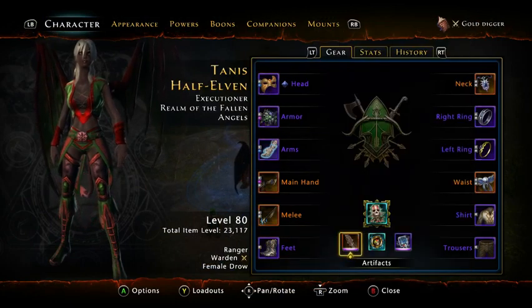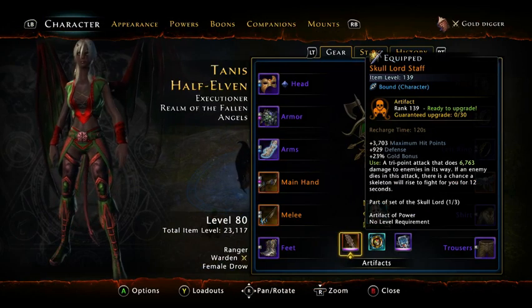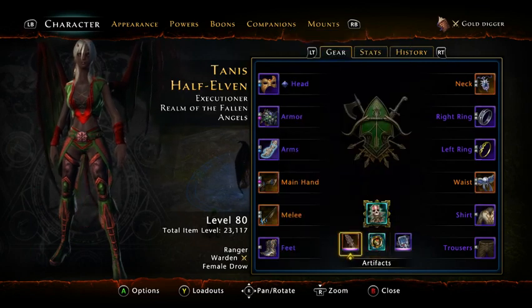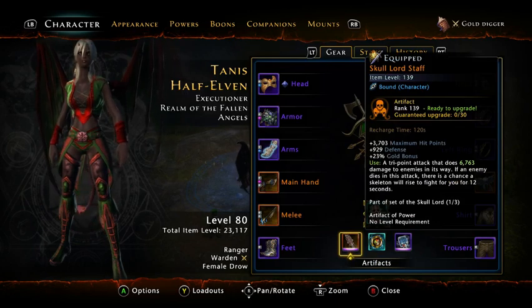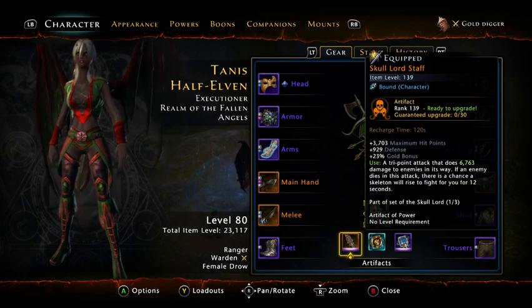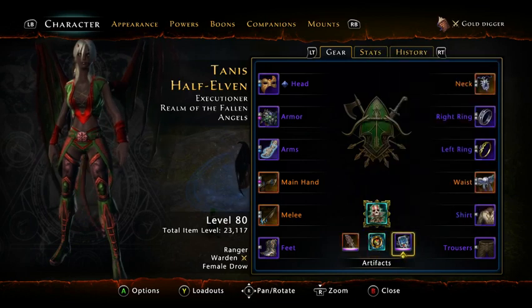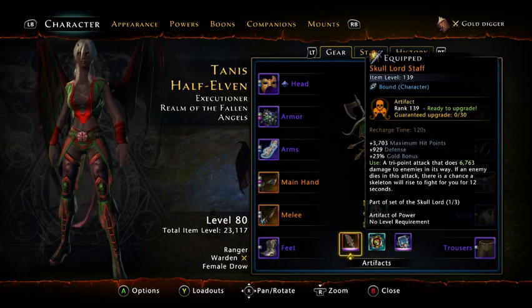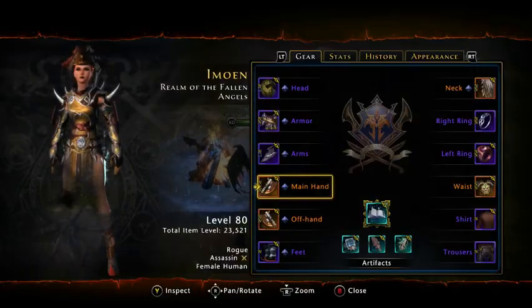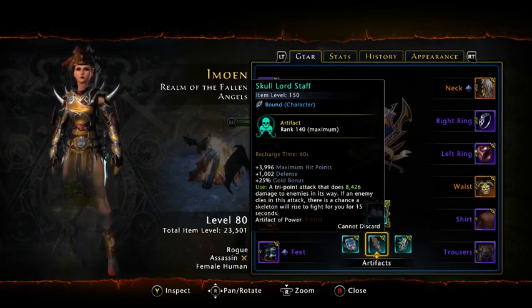With the Gold Digger build, in the artifacts you want to use the Skull Lord Staff and Aura's Whole Realms Catalog because they are the two artifacts that actually give you a gold bonus. You can see the color of his Whole Realm Catalog - he's running purple. His Skull Staff is orange. He's getting a 16% gold bonus on his catalog and a 23% gold bonus on his Skull Staff. On my character, my catalog is giving me 25% gold and my Skull Staff is giving me 25% gold bonus. These are the only two artifacts I've found that give a gold bonus.